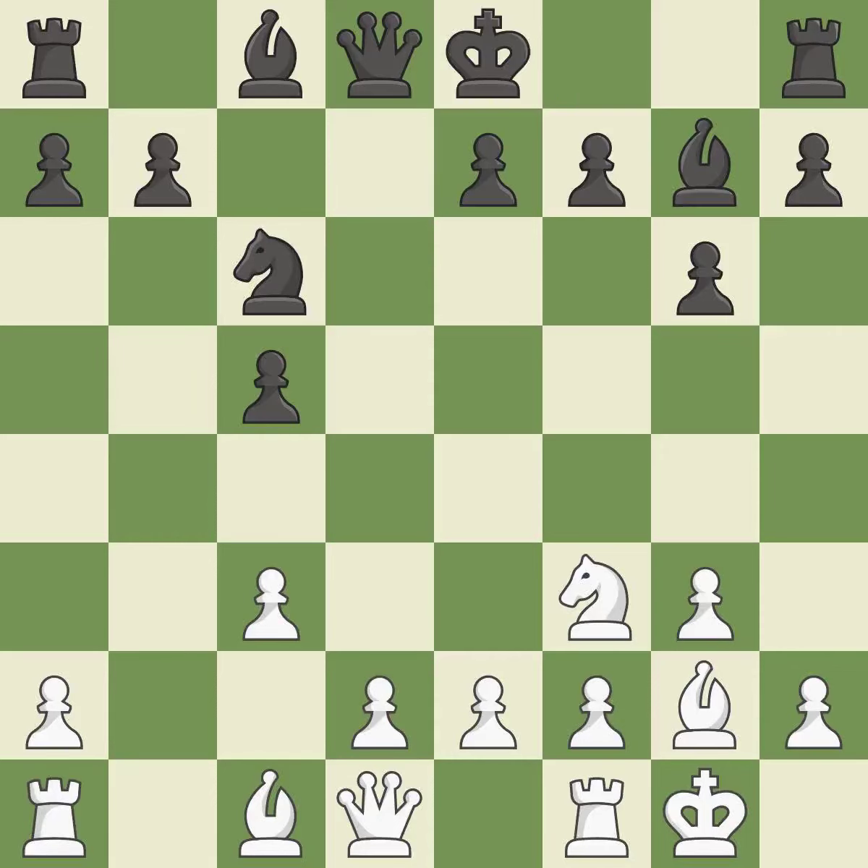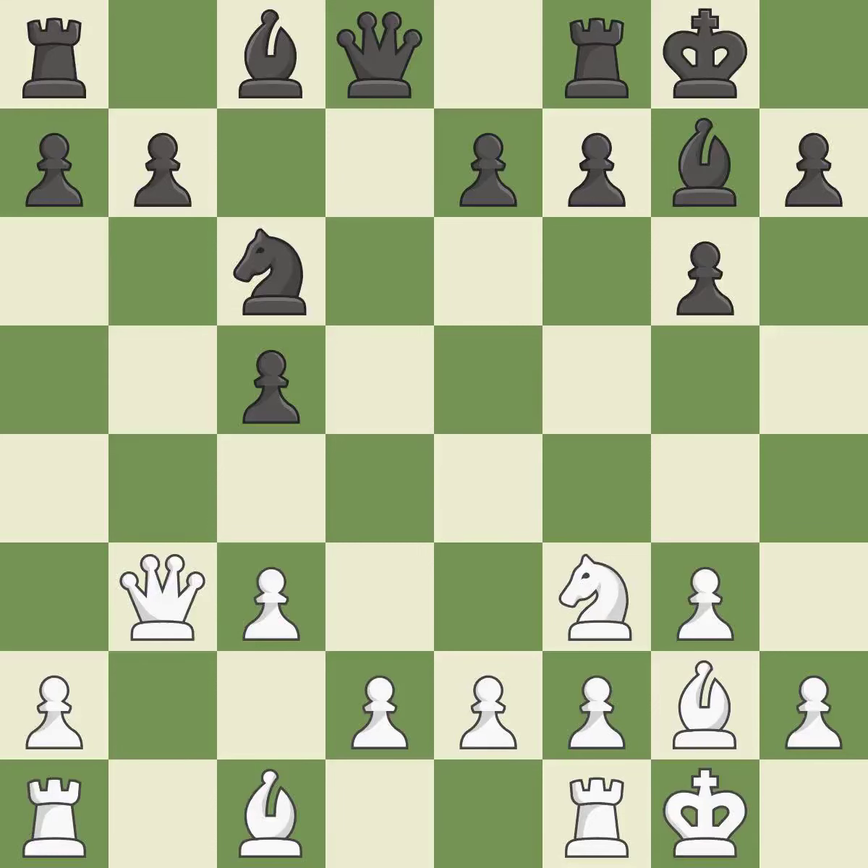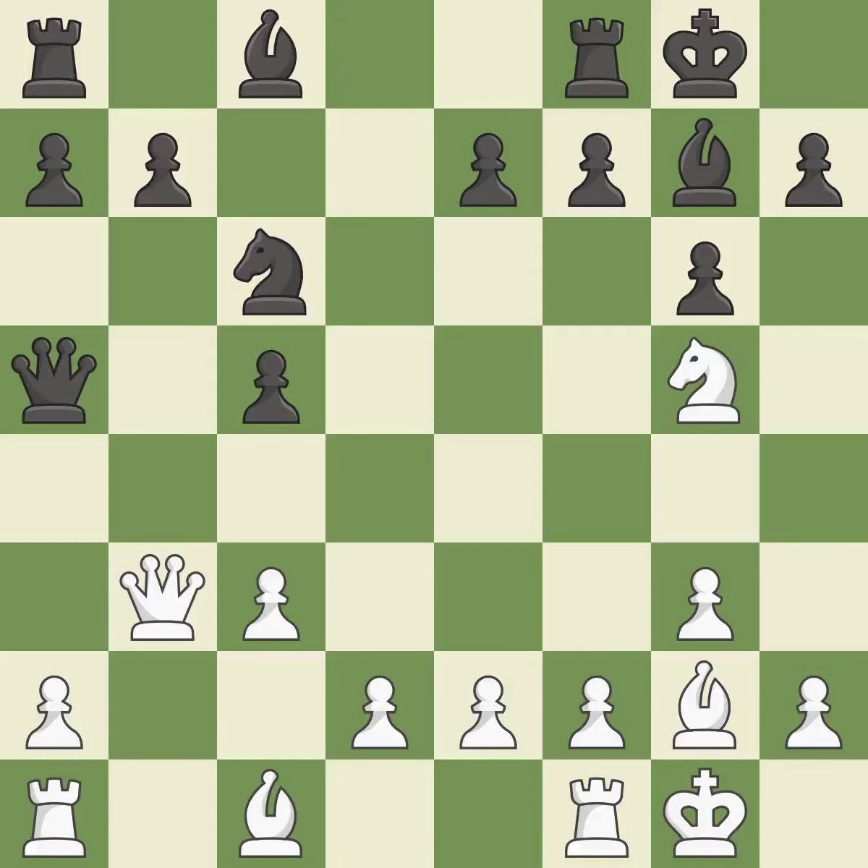This fianchettos the bishop by placing it on a powerful diagonal — it is best. By growing a queen from its beginning square, this activates the queen; it is ideal. Castling develops a rook while also moving the king to safety. Castling to the same side of the board as the opponent tends to lead to less sharp positions as compared with opposite-side castling — it is best. This misses a chance to make a pawn-winning threat; it is incorrect. This can indicate that a knight was attacked.